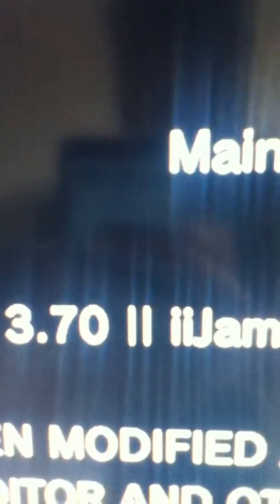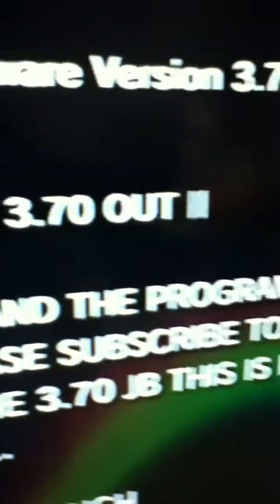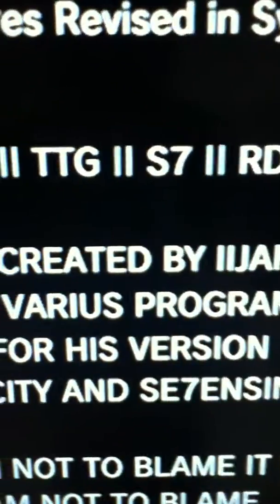CFW has been 3.70. This has been modified and created using the HSD editor and various programs. Please subscribe to Paradoi Mena on YouTube and thank him for his version of the 3.70 jailbreak. This is released for the tech group Red Dot City — I am part of Red Dot City.